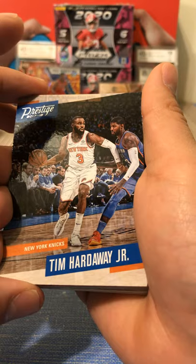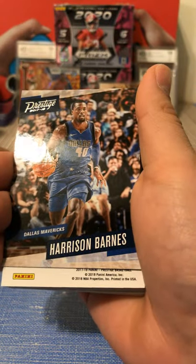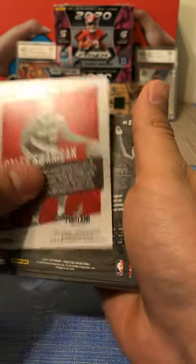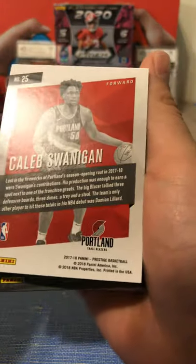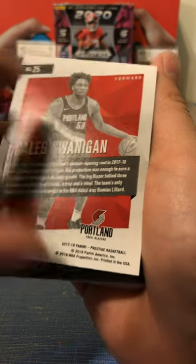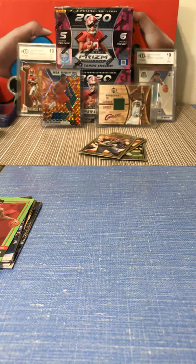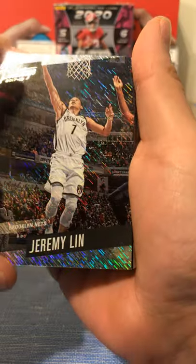Tim Hardaway Jr. - I think he plays for the Mavericks now. Got Kevin Love, still plays with them. Harrison Barnes - I think he plays with the Kings still. Caleb Swanigan - is he a rookie card? I don't think it says rookie card. He was just in the league for one or two games. Jeremy Lin. We're going to say Stephen Curry - I like that card art, it's pretty cool. Good card. Jeremy Lin with the Brooklyn Nets.